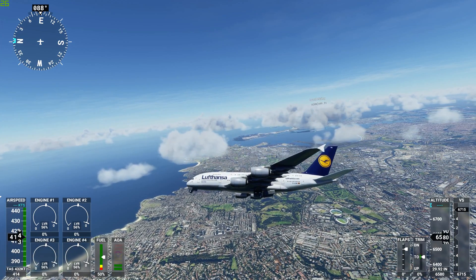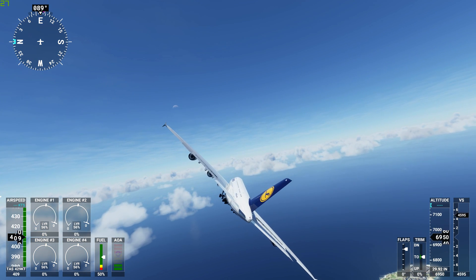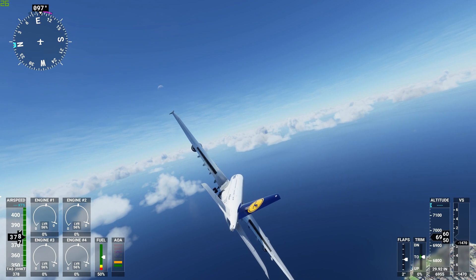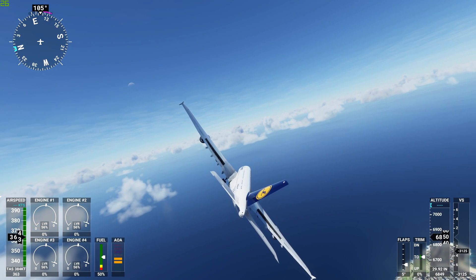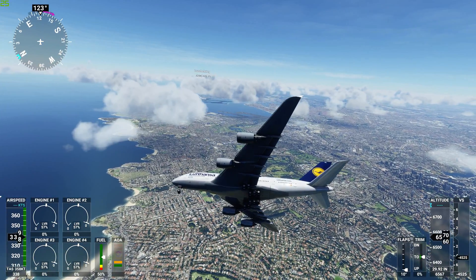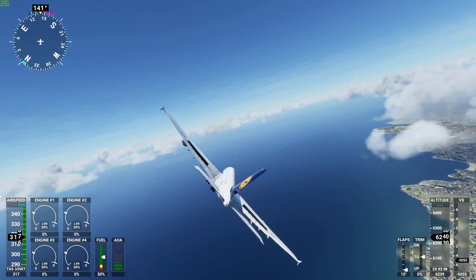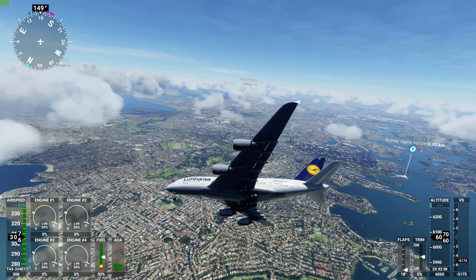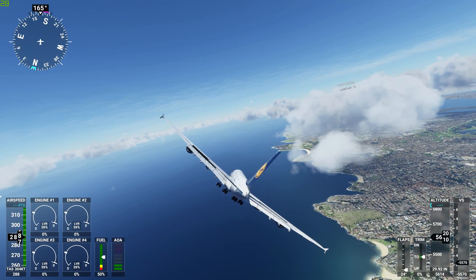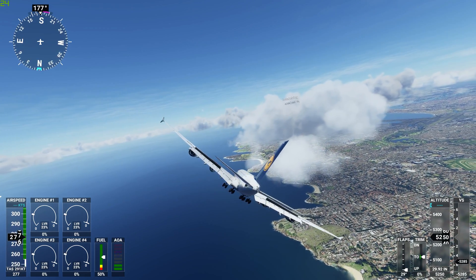This will be a bit of a rough landing if we can bring this in. Slow it down — already going way too fast. Mistreating an A380 — depending on what you want to do with it, why not? This is a simulator, not the real thing. Bring it in on runway 22.